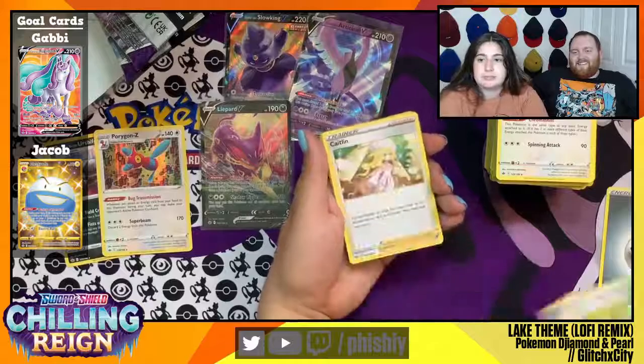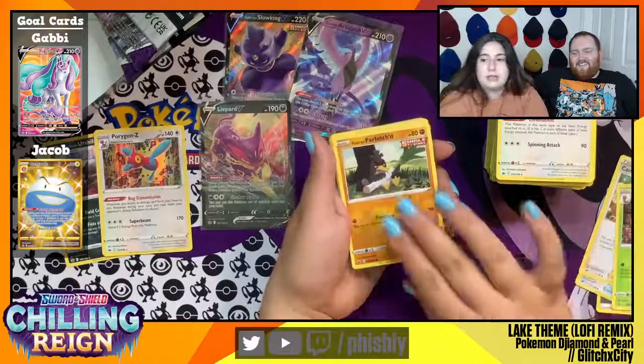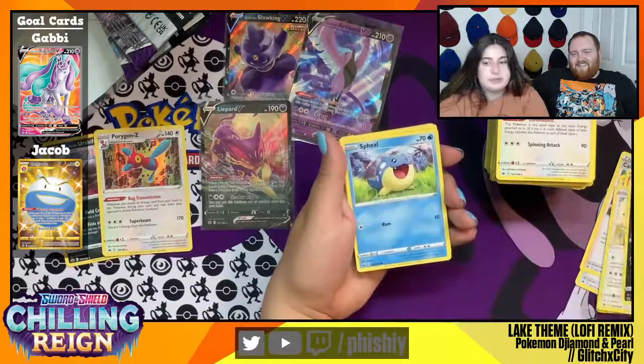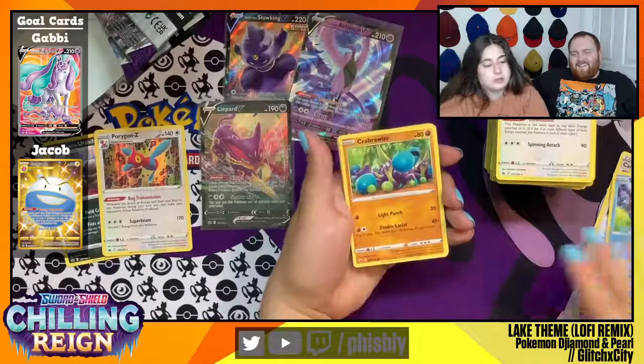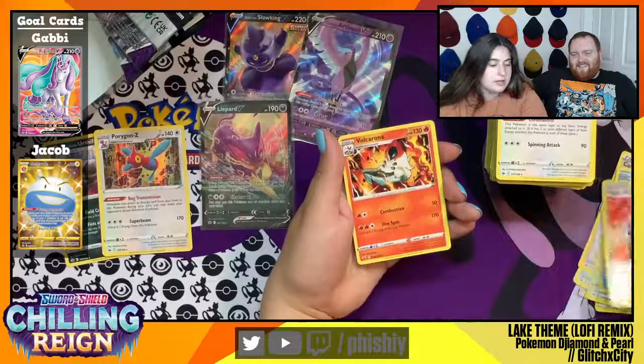Steel. Galarian Chestplate, Caitlyn, Kakuna, Galarian Farfetch'd, Frufru, Venipede, Spheal, Crabrawler, Impact Energy Reverse Foil, and Volcarona.